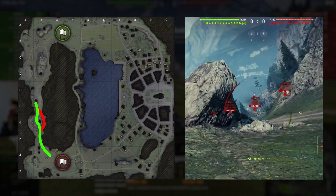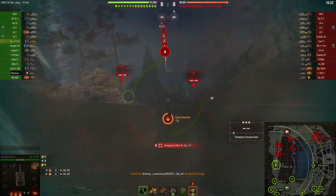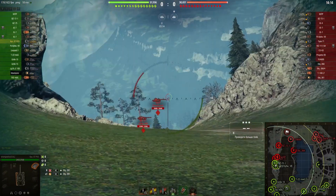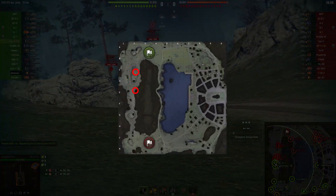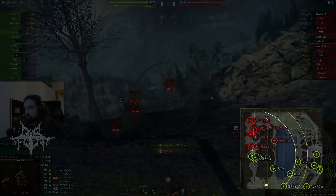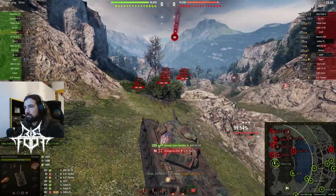As soon as you reach the F2 position, peek the lower side of the rock hull-down in order to shoot people making the wrong cross from north spawn. Much like from north spawn, you can peek the upper and lower side of the rock. When peeking the lower side, be very careful of TDs camping in C2 and people who made the wrong cross into E2 hiding behind the rock. When peeking the higher side of the rock, watch out for TDs in C2, but also those sitting in B1, A1, and A2.